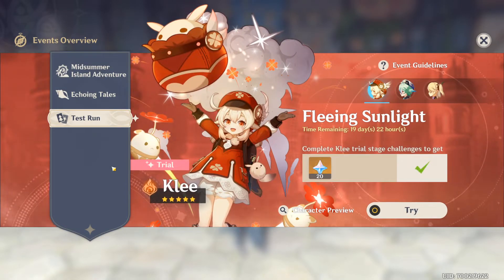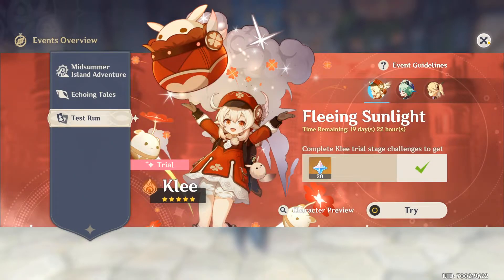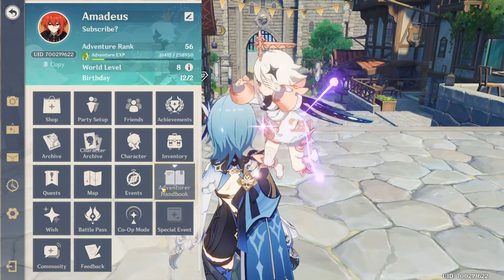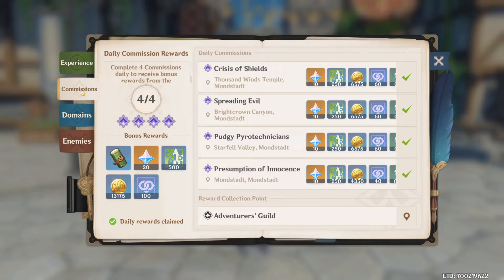Test run is where you can test the current characters on the featured banner. So before deciding to wish, make sure to use this feature to see if you would enjoy playing those characters. Adventurer handbook — there are lots of things to see here. First is experience: when you start the game, you'll have various missions to complete for rewards, most of which you'll complete passively as you play. Then there's commissions — the four daily quests you receive.